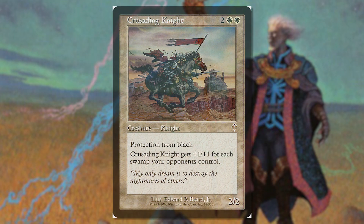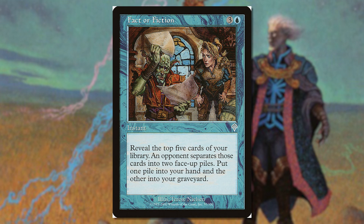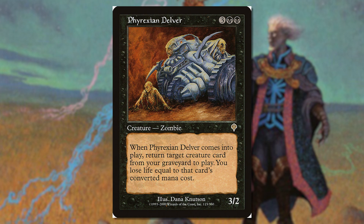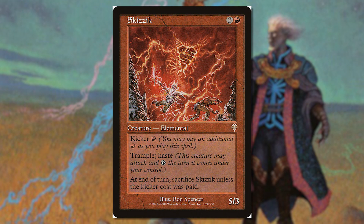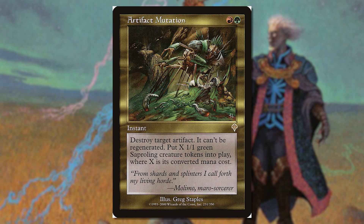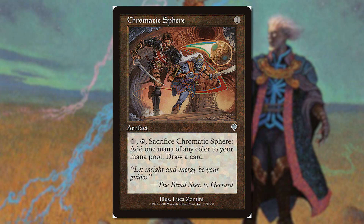Other notable cards include Crusading Knight, Glimmering Angel, Harsh Judgment, Obsidian Acolyte, Rout, Empress Galena, Fact or Fiction, Opt, Probe, Well-Laid Plans, Cremate, Crypt Angel, Phyrexian Delver, Breath of Daragaz, Kavu Monarch, Mage's Contest, Skizzik, Elvish Champion, Kavu Titan, Saproling Infestation, Absorb, Armadillo Cloak, Artifact Mutation, Captain Sisay, Coalition Victory, Fires of Yavimaya, Sleeper's Robe, Sterling Grove, and Chromatic Sphere.